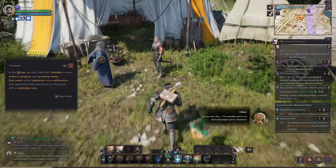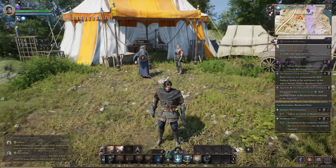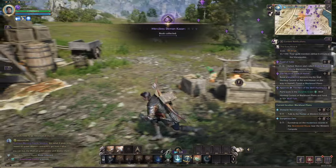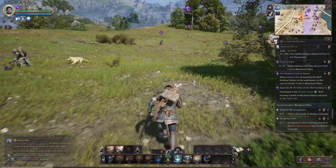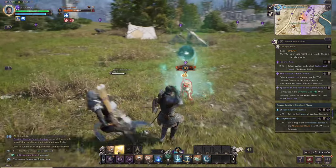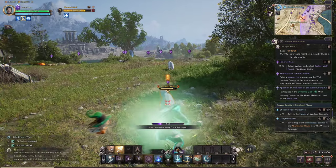A tutorial prompt: open the map to check the timetable for events in progress and upcoming events. Each event can be registered using notifications, and registered events show on screen with a notification icon. We now see a Raza Beacon fire and a Merciless Demon event, as well as the wolf hunting contest announced at the watchtower on the way to Hamel's Tomb. There's a dynamic event to participate in.